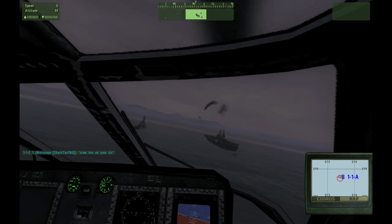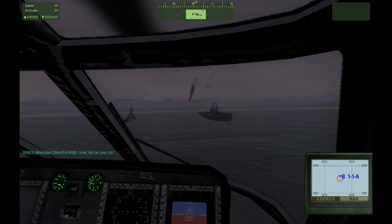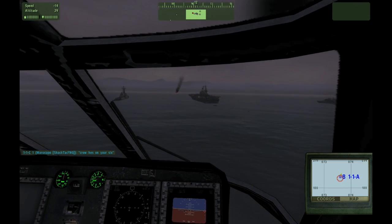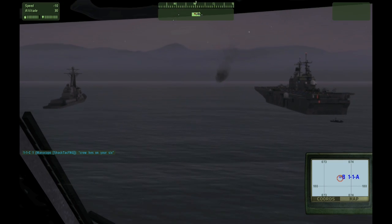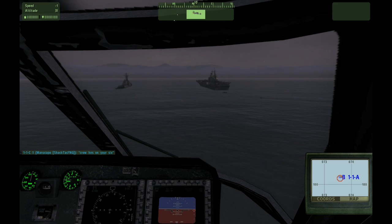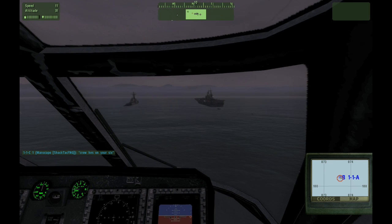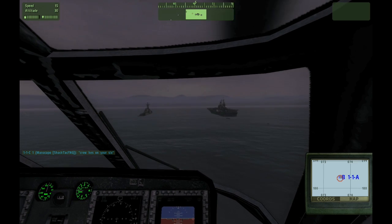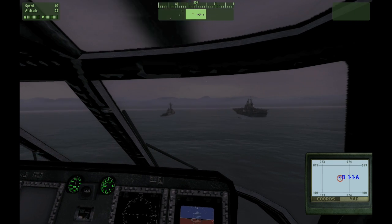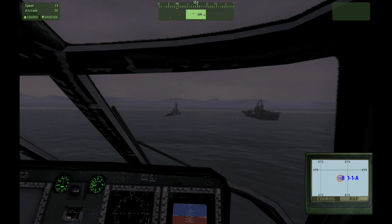I have four missiles left. That one just passed over. Remaining contact, bearing north-west, altitude 53. He's heading for the island, I'm breaking off. Dak, he's on the island. No, no — I was on his six. Your six looks clear. Contact is turning around, heading back for the carrier group.